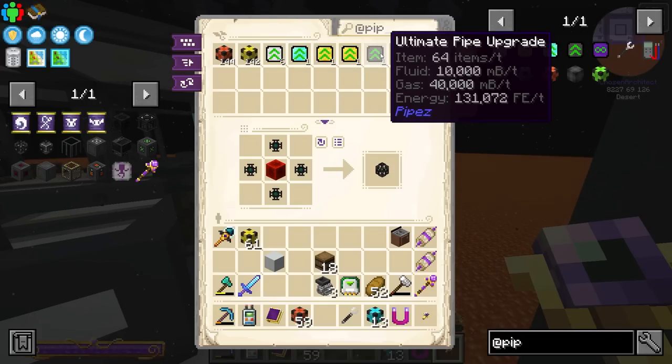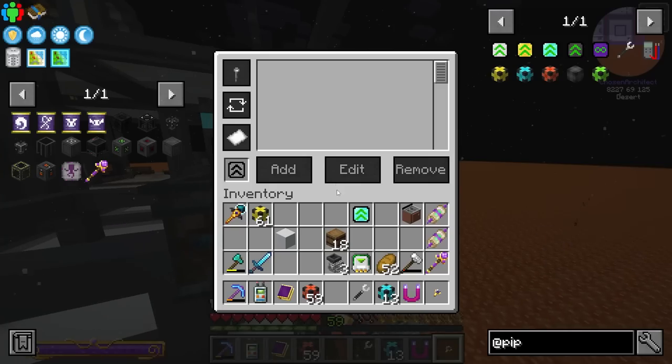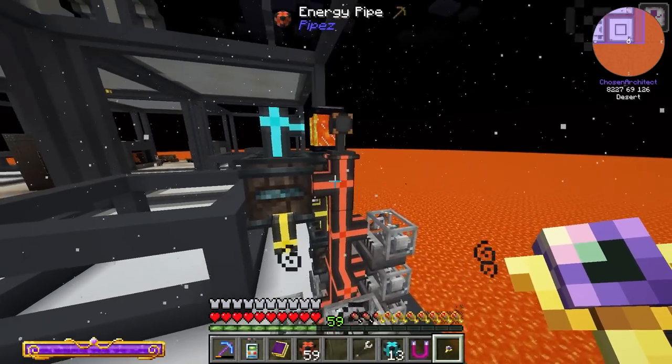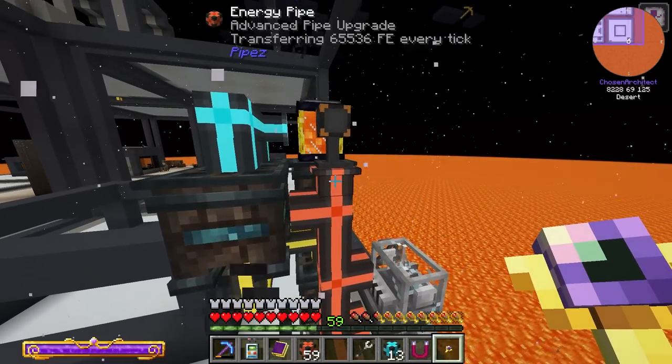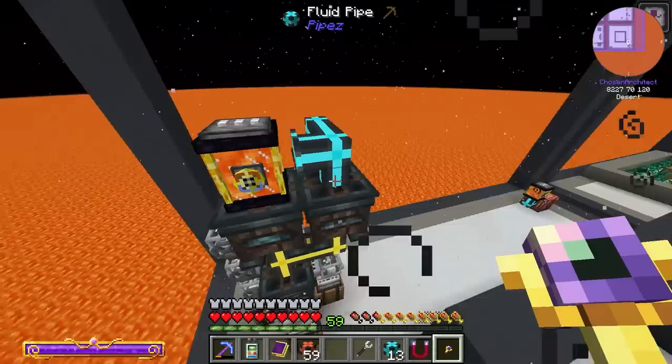I'll put an ultimate — you know what, I probably don't need an ultimate, we'll just use an advanced — that should be plenty of power for now. If we need more later on, more than the 65,000 that this can provide, we'll go from there, but I don't think we're going to need it.